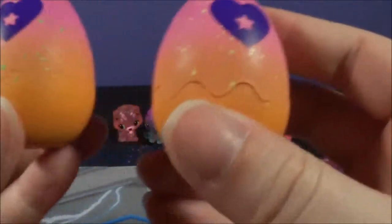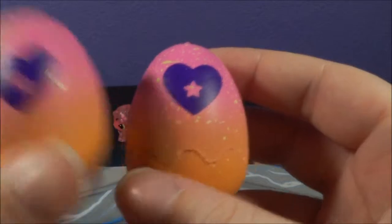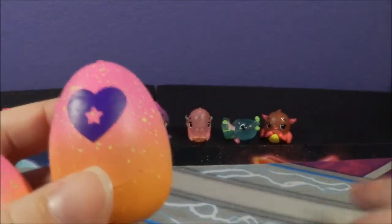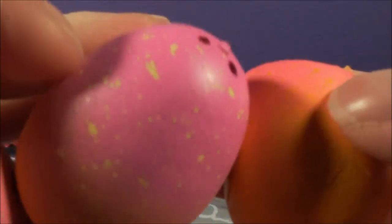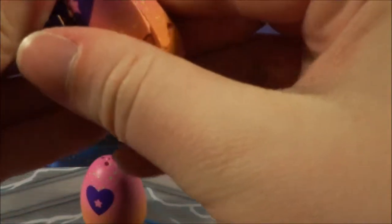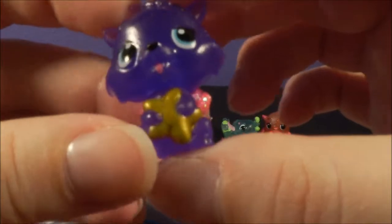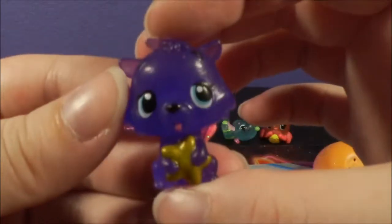Then we have these two eggs. I think these are special because this one is that weird yellowish-green color — Bloomin' Bluffs — and this one is a lighter, more true yellow, almost a pastel yellow. I'm just going to go ahead and open one. We have a duplicate of my favorite one — this is the Starlight Swatter. I do already have it, but that's okay because I do love this one. Super cute.